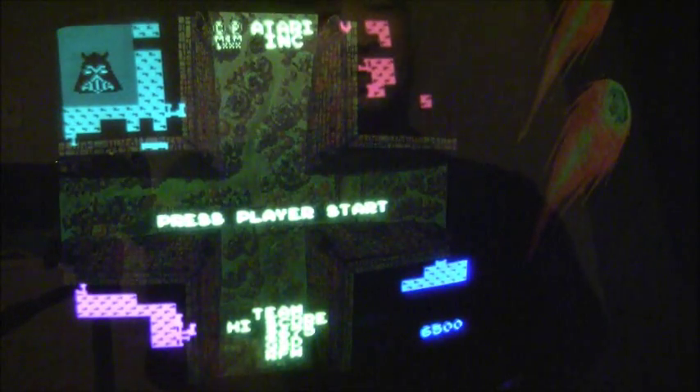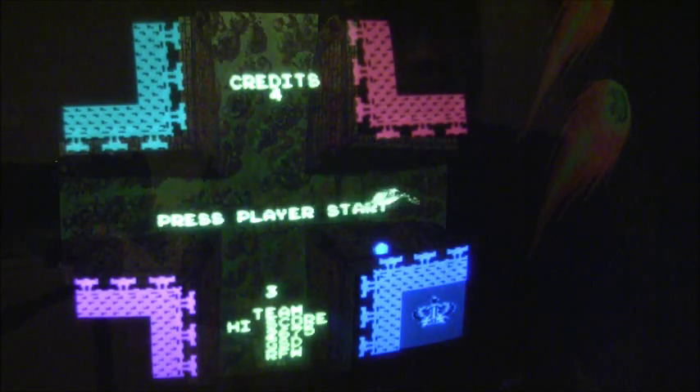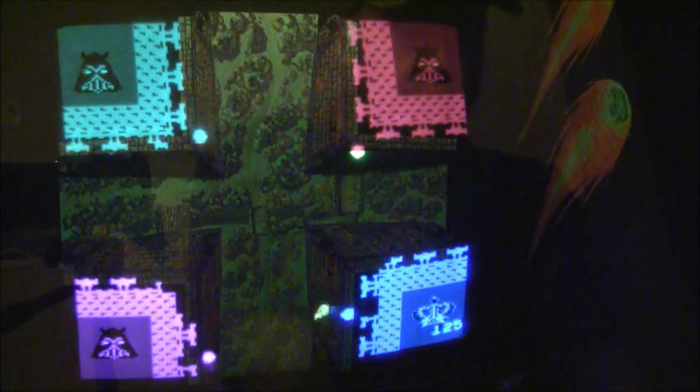I'm going to be the blue castle — the one in the lower right hand corner. The dragon's going to spit the fireball at me. He spits it to whoever hits the start button first. I can either deflect it, like that, or I can grab it and let it go where I want.